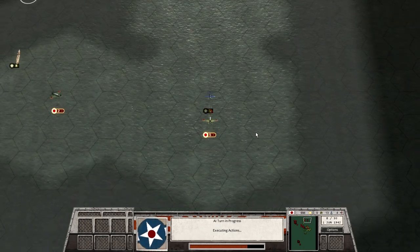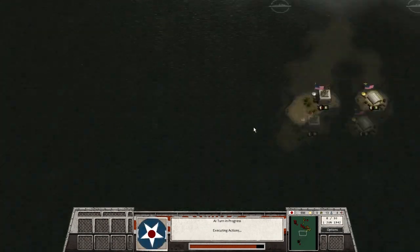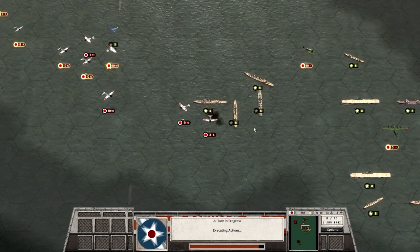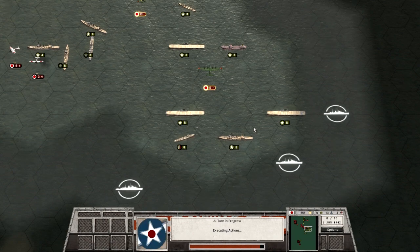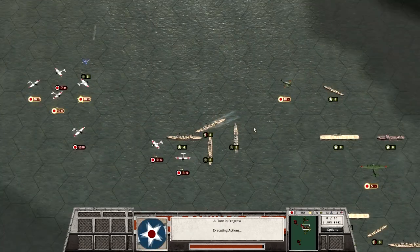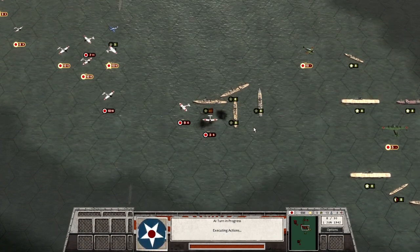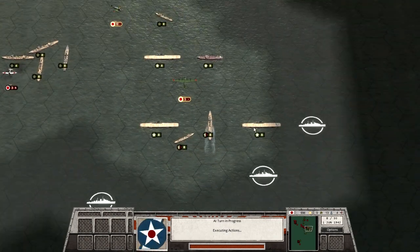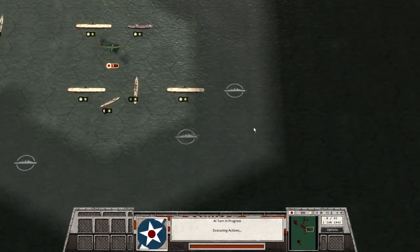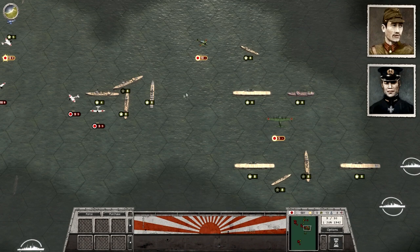One area the game does struggle in is the technological advantage the Americans had. You can't accurately recreate the fight if the Japanese don't have the radar limitation — or more accurately, if the Americans don't have the radar advantage. Maybe the American ships have radar that lets them see further, but my guess is it's just a couple extra hexes, not nearly as decisive as it historically was. I'm harping on elements of wanting the game to be more historically accurate, but to be fair this is a turn-based game with puzzle-like level design in the Panzer Corps or Panzer General vein — it's not intending to be the most accurate game.